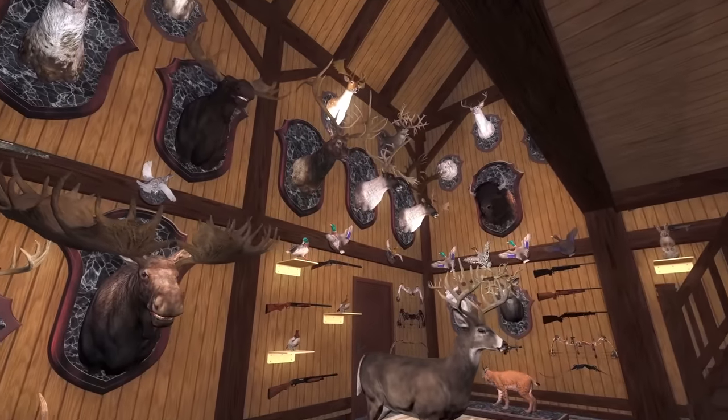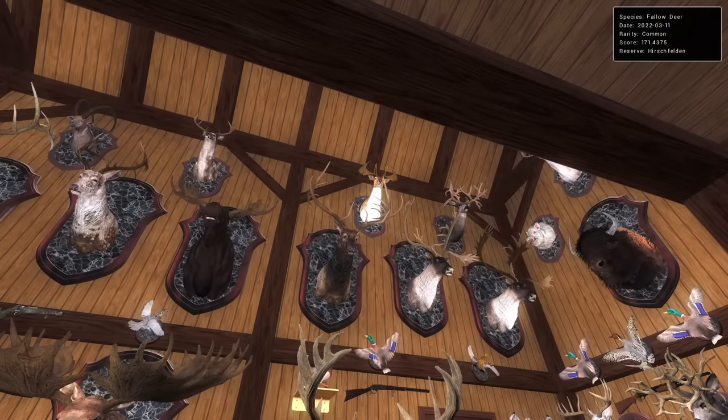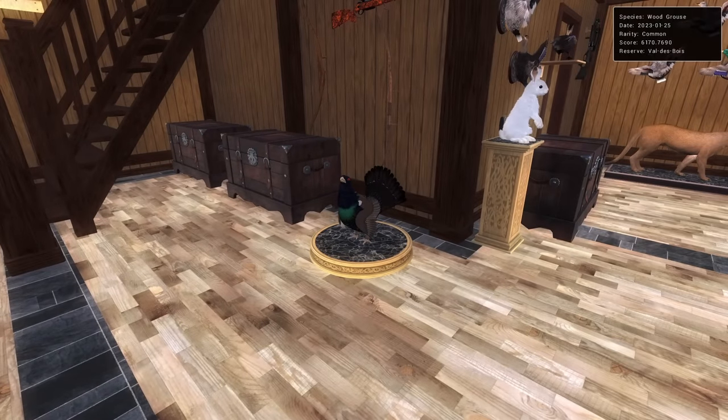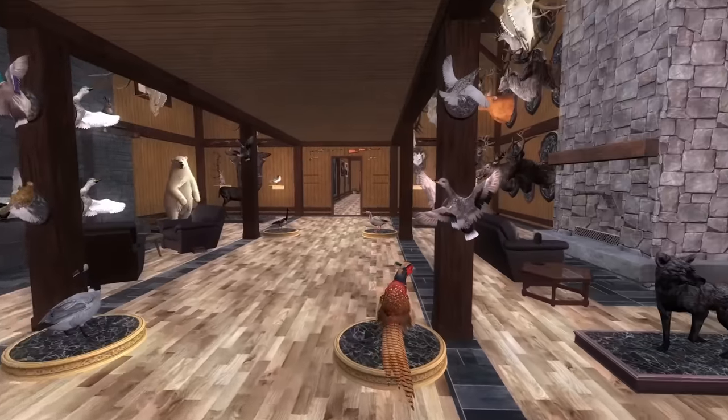We talked about it on stream last week — Hirschfelden could actually be pretty interesting. There are three main species I'm looking at. For fallow deer, we have this 171 up here which is decent but we could do a lot better. The wood grouse is only 6170 — basically tons of room for improvement there, they go over 7,000.